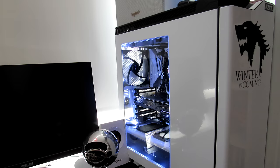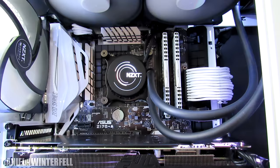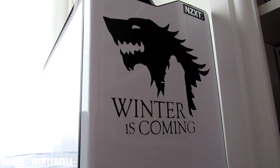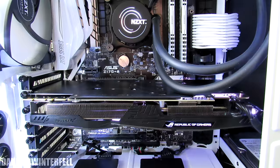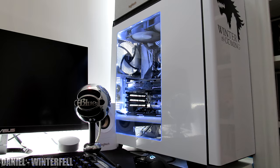Danielle is next up with Winterfell, a gorgeous white and black build featuring the NZXT H440 case. Inside we have another 6700K and an Asus Strix GTX 1070. We also have a pretty cool Game of Thrones decal in front of the case. I do like the fact that you went with custom sleeving for the motherboard 24-pin, but why didn't you replace the graphics card PCI cables too? For benchmarks we got a score of 14,722, taking second place for this episode. Thank you Danielle for entering.